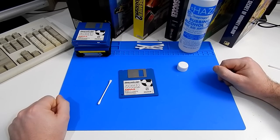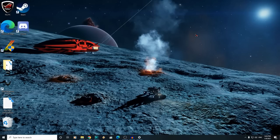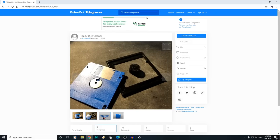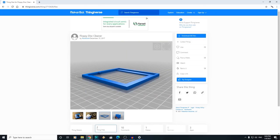Well, we do have a 3D printer now. And taking a look on Thingiverse, I found this - a little frame to hold the floppy disk with the door open, and a little knob for turning the disk. That should make life a lot easier. Let's see about printing one out.